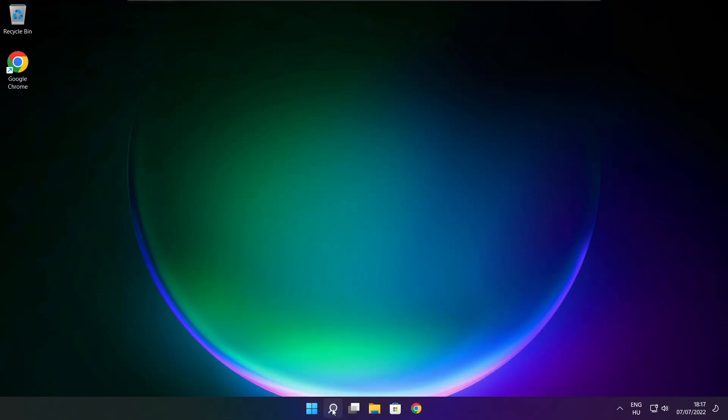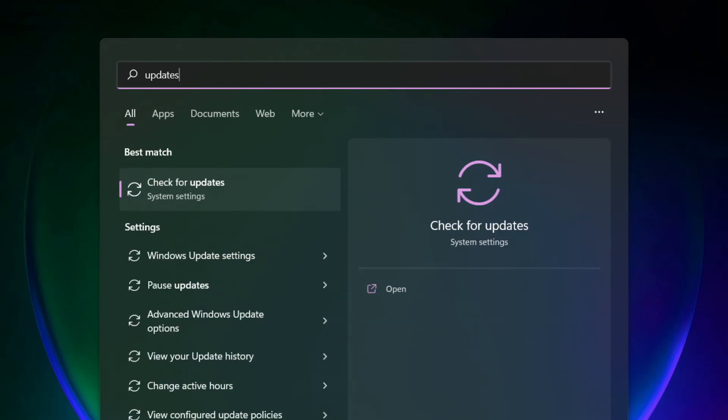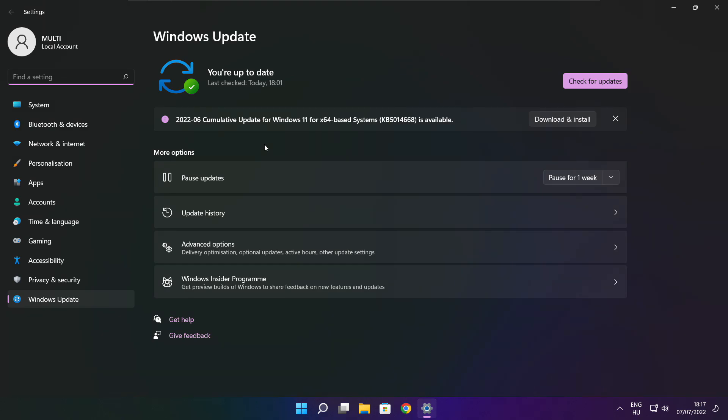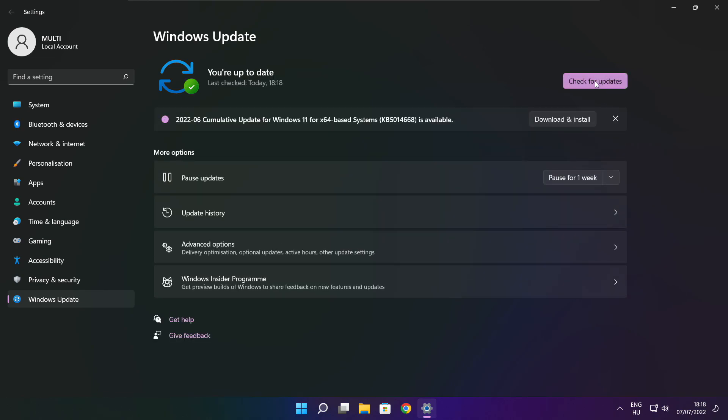Click the search bar and type Update. Click Check for Updates. After completed, click Close.